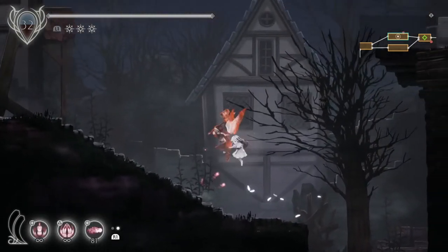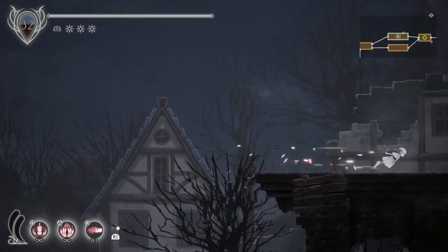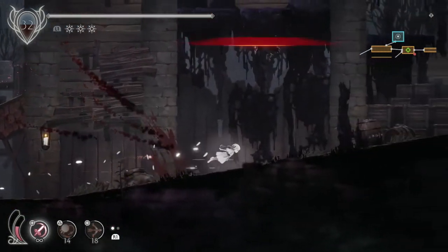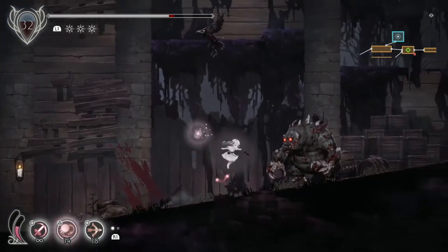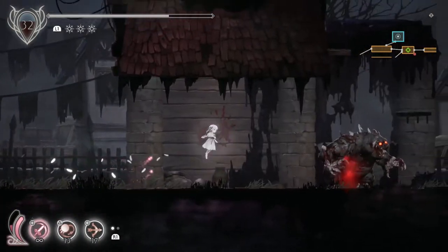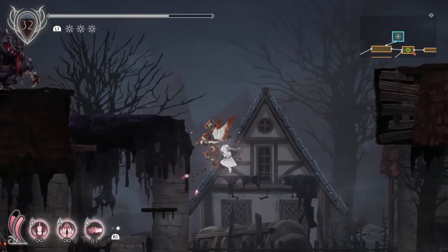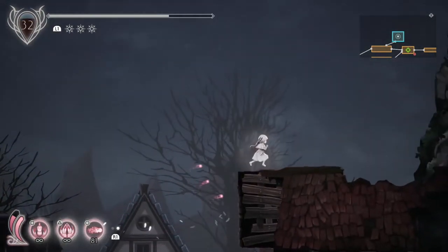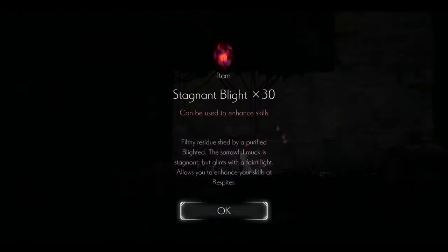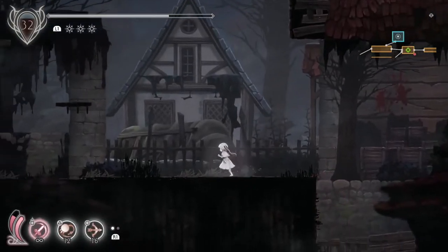There's a trophy for upgrading five spirits and it can be any spirits — pink ones, normal ones, even the Umble Knight counts as one. Because the Umble Knight's material is unique, you only really need to upgrade four others, since you'll be upgrading that naturally for another trophy. So make sure you fully upgrade four knights plus your Umble Knight for the trophy for upgrading five spirits to full.